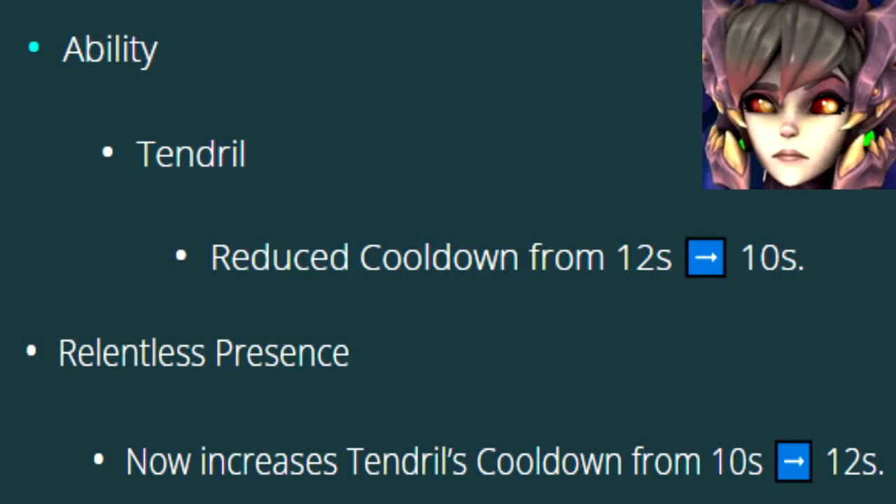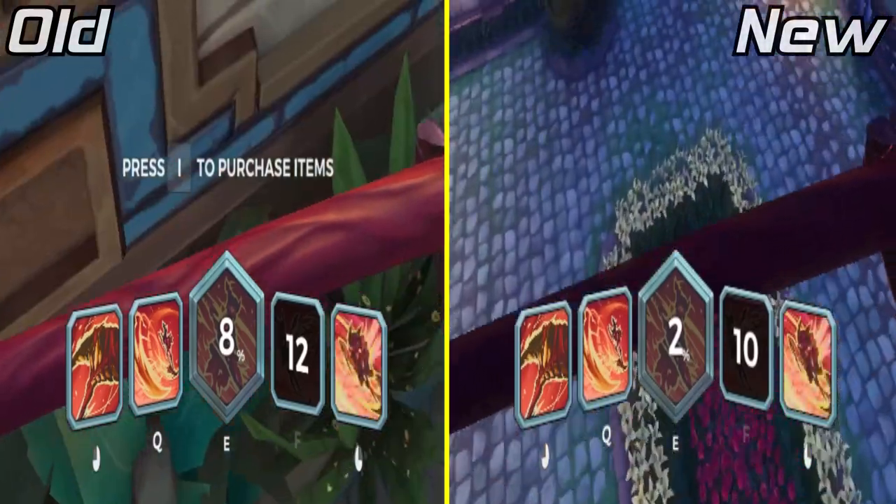The Tendril now has a cooldown of 10 seconds, down from 12. However, picking the Relentless Presence talent will return the cooldown to 12 seconds.